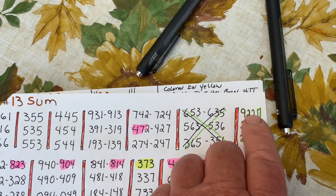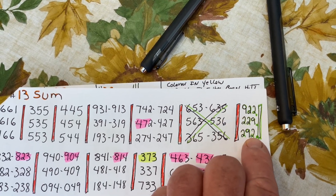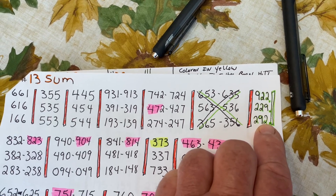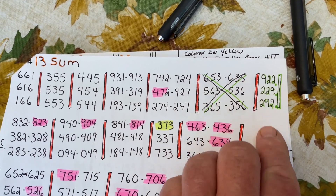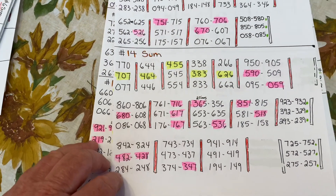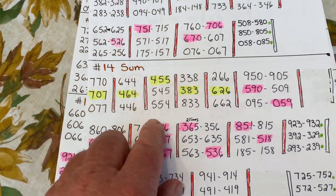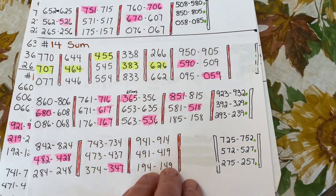On the 13 sum, 922, 229, and 292 were missing — write those in. Now on the 14 sum, there are quite a few numbers missing.